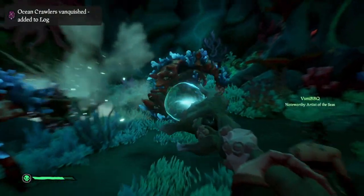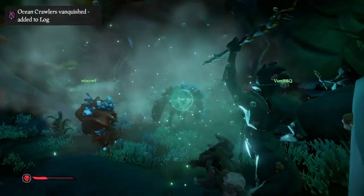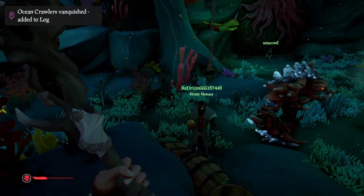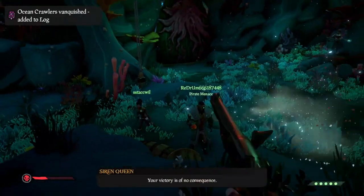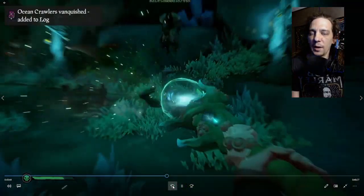The third one charges for the longest, does the most damage, moves the slowest, but has an even bigger splash effect than the second one. Hitting enemies with the bigger charge shots will do some more damage, but be careful if your teammates are close by, because it will still do knockback on them.